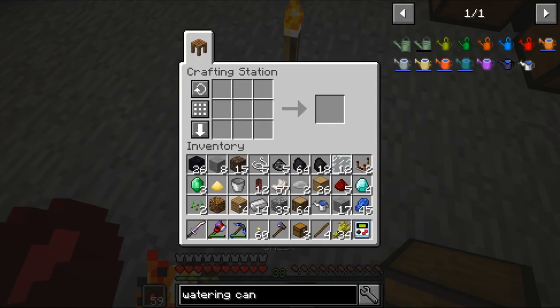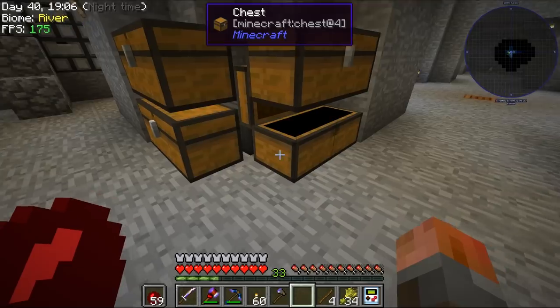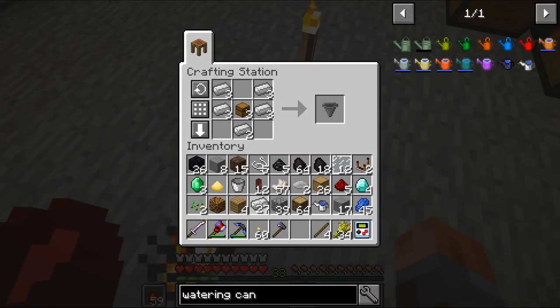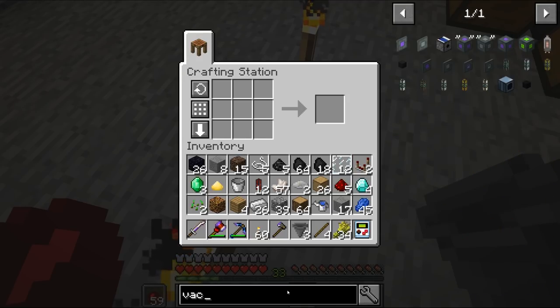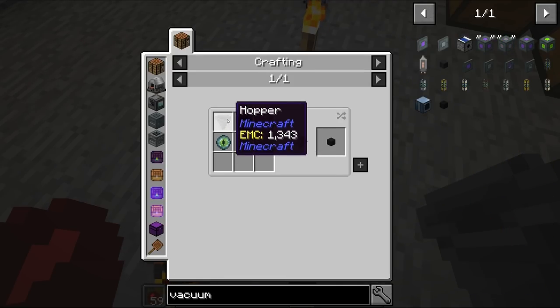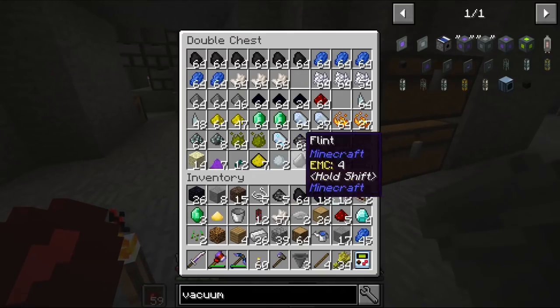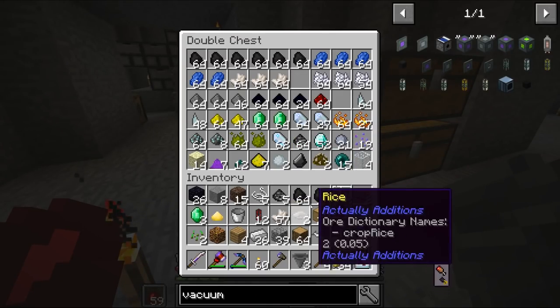Let's just make some chests — three chests should do. I want to make a hopper with those. And a vacuum hopper — remember when I wanted one of those? Vacuum hopper: obsidian, eye of ender, and a hopper. Eye of ender is just enderpearl and blaze powder. So we've got everything we need apart from the obsidian.